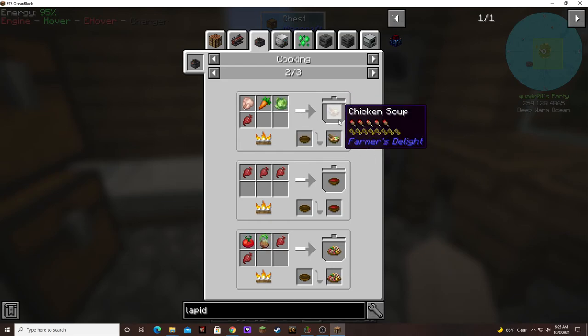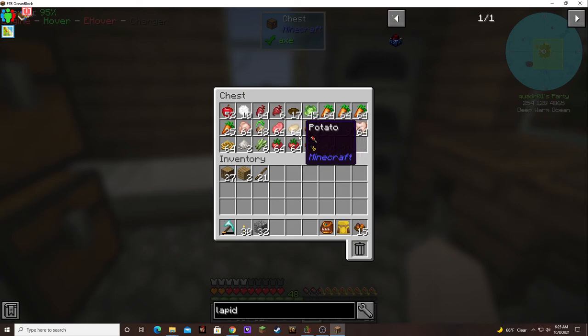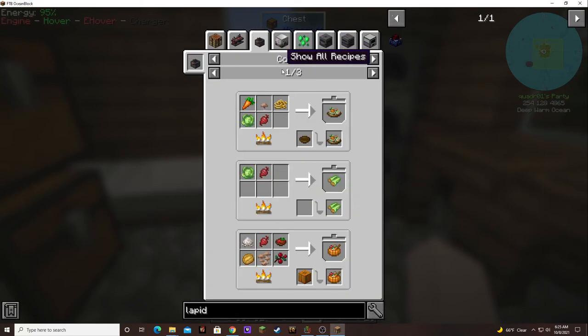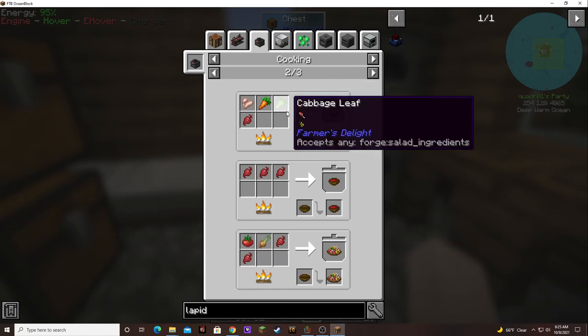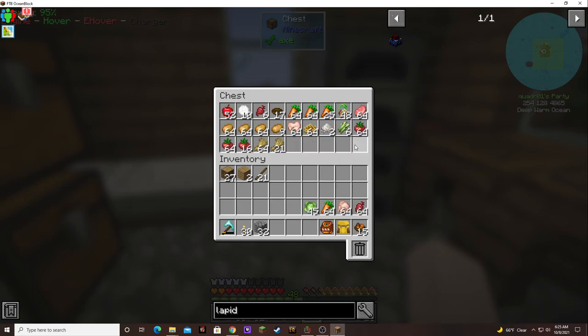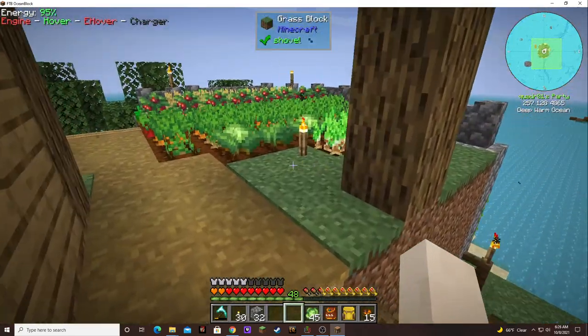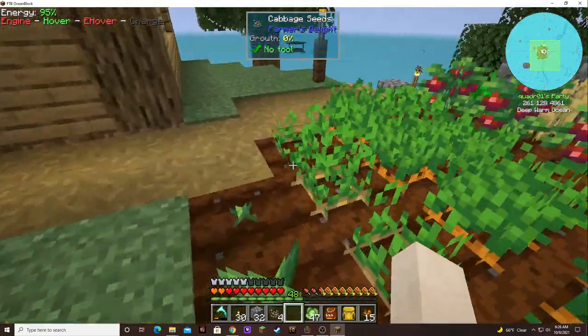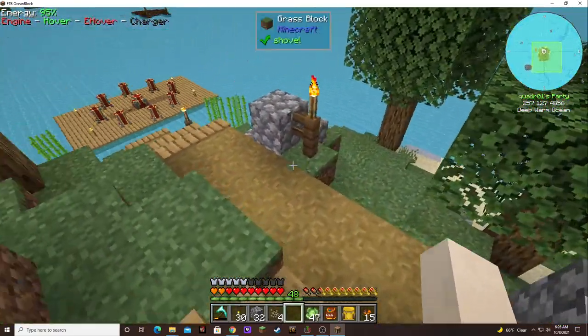It's going to take a bowl too. Chicken — we've got chicken. Carrots. What else did it take? A cabbage leaf. We don't have enough cabbage. That's still not enough.